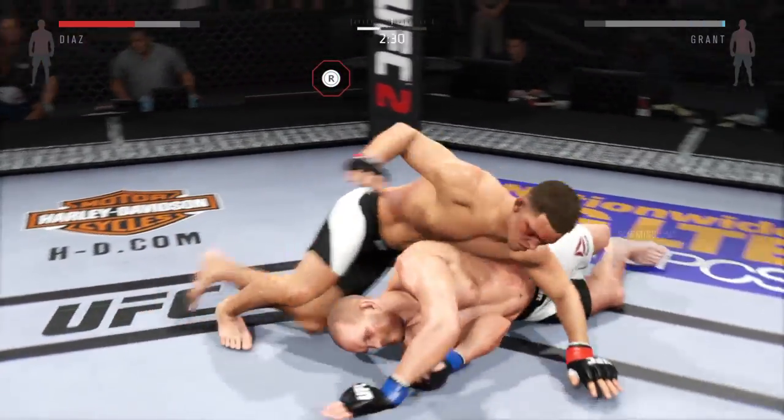You ready? You ready? Let's go, buddy, and here we go. Fight scheduled for three five-minute rounds. White trunks for Grant, black trunks for Diaz. T.J. Grant has some excellent stand-up, very good elbows, punches, kicks, and knees, as well as very good takedown defense.